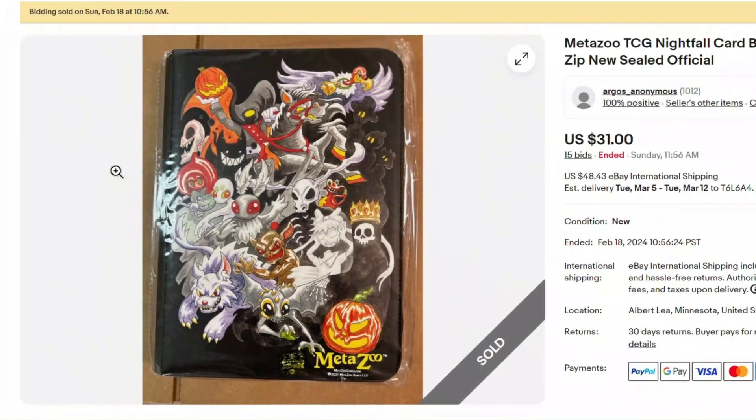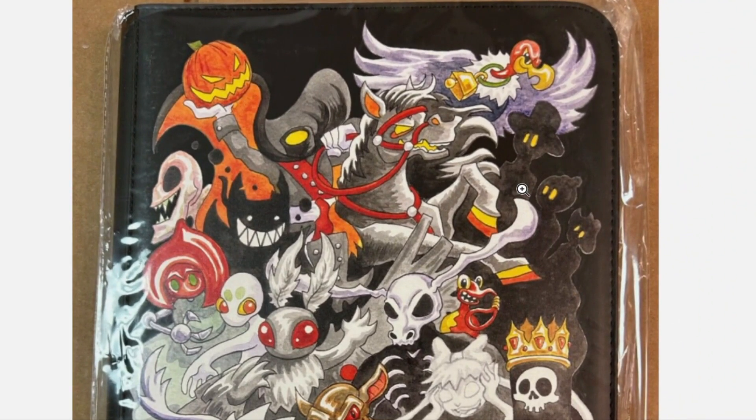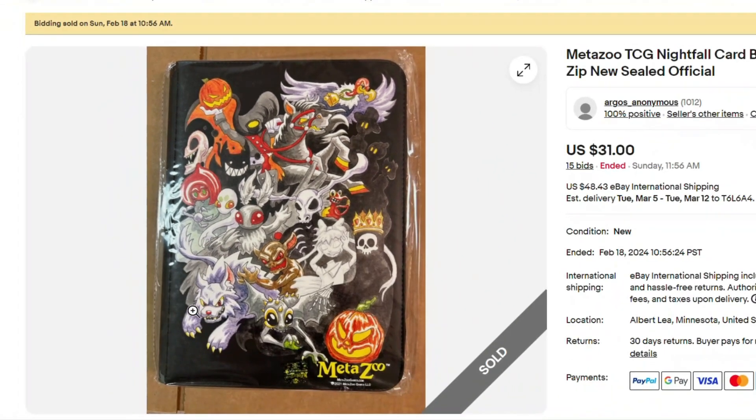That's interesting. We've got Headless Horsemen up here, Shadow People, Fresno Nightcrawler. That Flatwoods Monster — what are you doing? How did you get in the picture? He's like photobombing the Nightfall binder. Comment below — am I wrong about that? Why is Flatwoods Monster on the Nightfall binder?